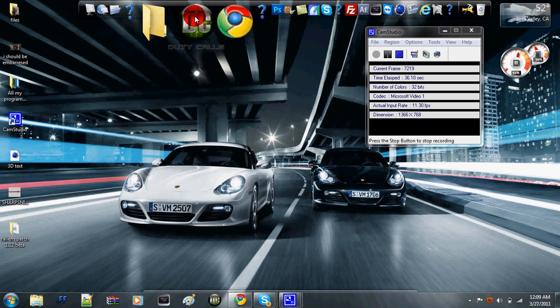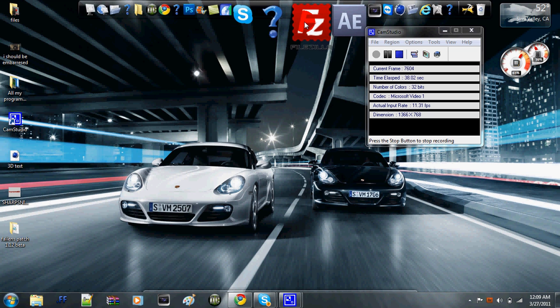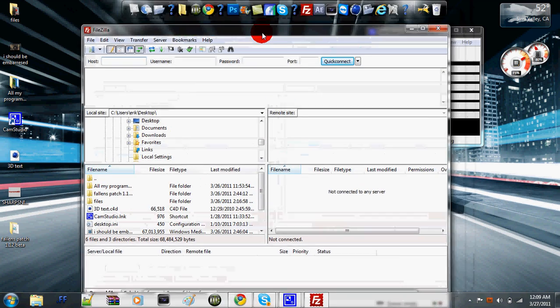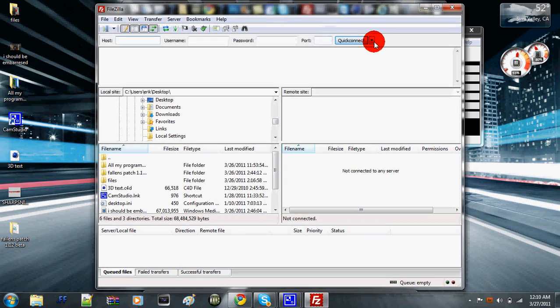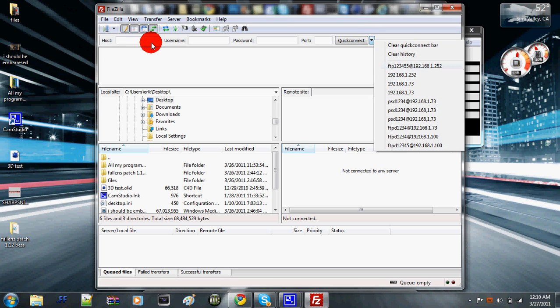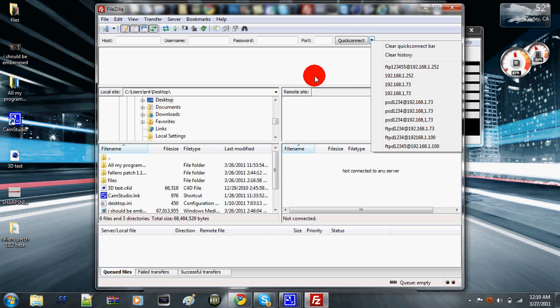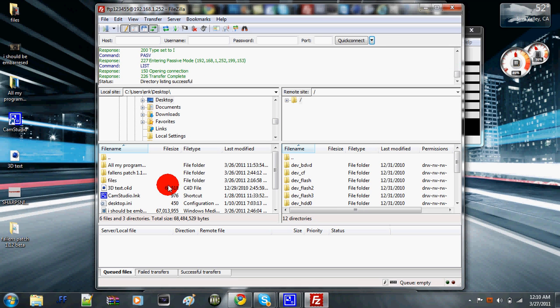You want to have FileZilla and make sure that your PS3 has the same IP address as your laptop. You want to connect, go over here and type in your IP — it'll be 192.168.1.something. Mine just happens to be this. Open it up and make sure you're connected onto black box onto your 3.55.